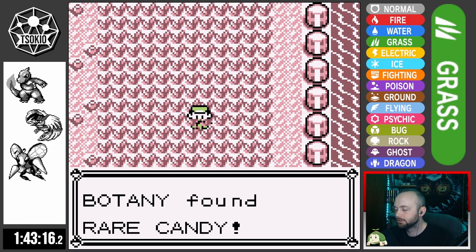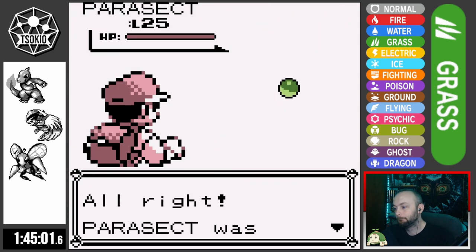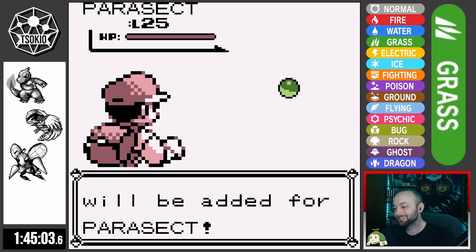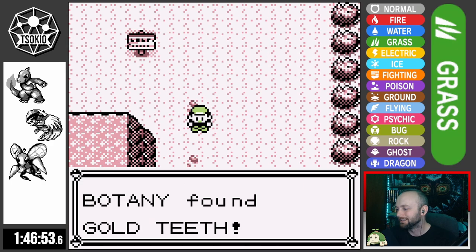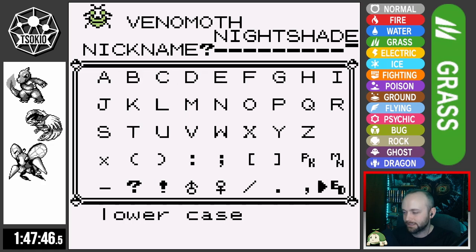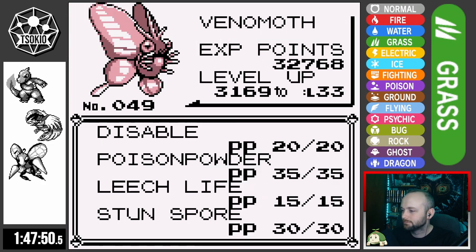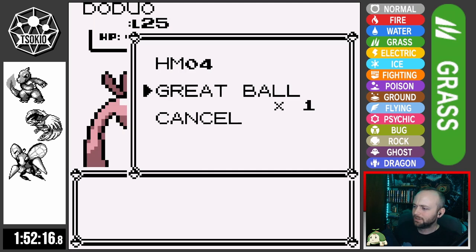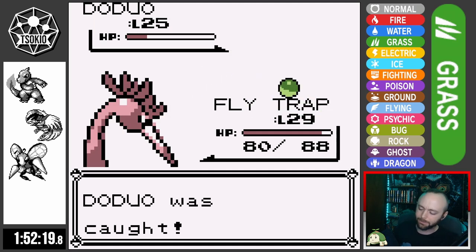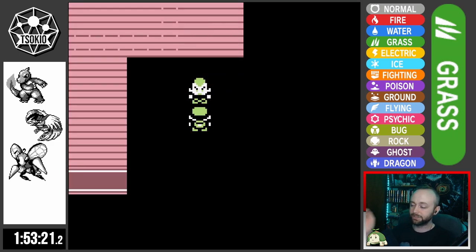I sneak onto Cycling Road, steal someone's bike, get a rare candy I always miss, and make my way down to Fuchsia City. Safari Zone goes as expected. I catch a Parasect naming it Shroom, get the Gold Teeth and Surf, then catch a Venomoth naming it Nightshade — after the Nightshade family that includes things like tomatoes. Still wanting a Fly user, I head to the west of Fuchsia and pick up a Doduo that I name Cherry.